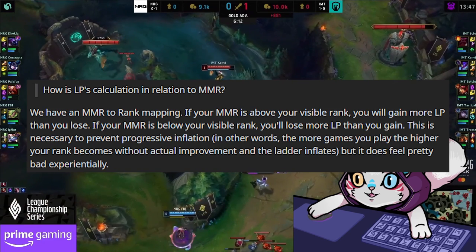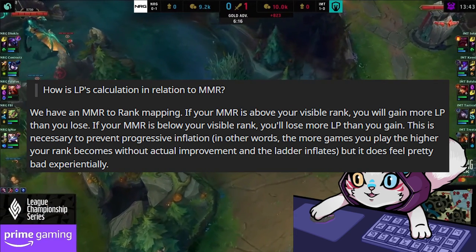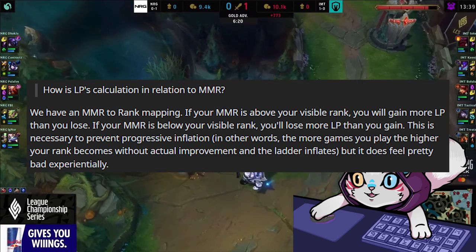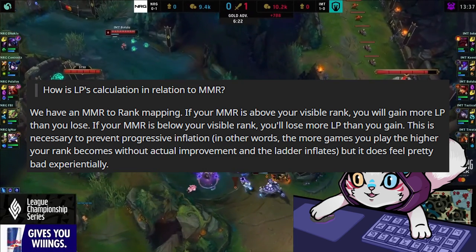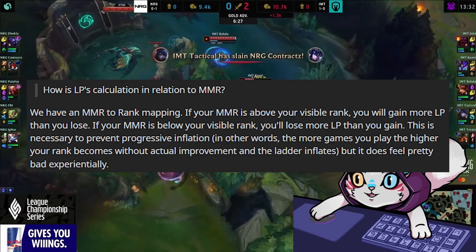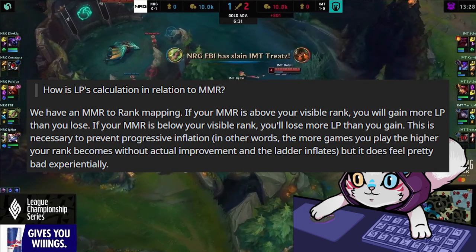How is LP calculated in relation to MMR? There's an MMR to rank mapping. If your MMR is above your visible rank, you'll gain more LP than you lose. If your MMR is below your visible rank, you'll lose more LP than you gain. This is necessary to prevent progressive inflation — in other words, the more games you play, the higher your rank becomes without actual improvement — but it does feel pretty bad experientially.